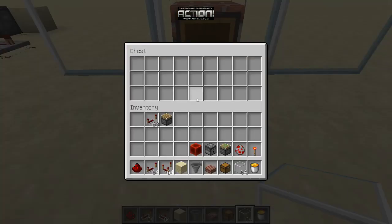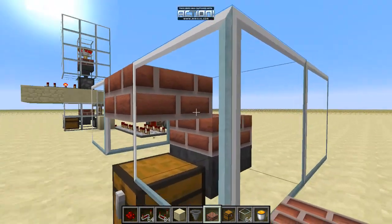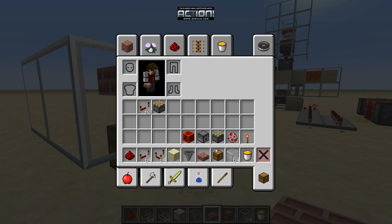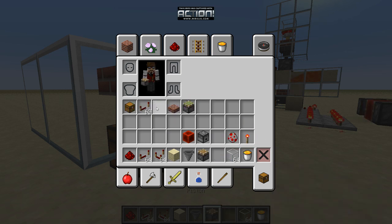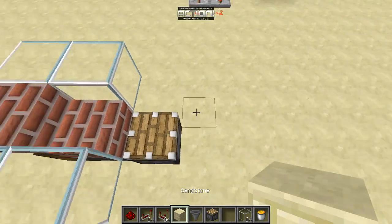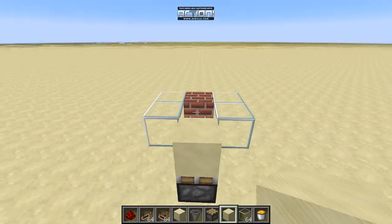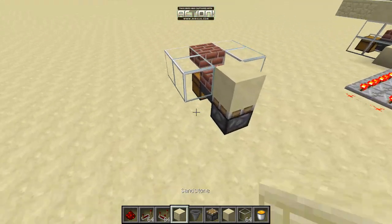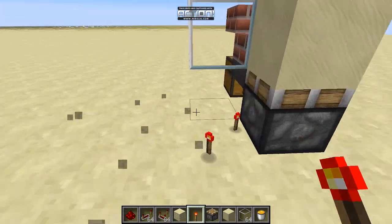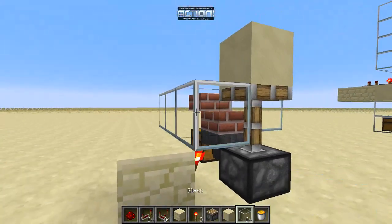Glass will also let you open your chest. You can put half slabs on the top and it'll keep the lava from coming out and also allow you to open the chest. Behind the chest and the half slab, in my let's play I'm using a regular piston with sand on top of it, so when it's fired the piston goes up and it blocks the lava from coming out.